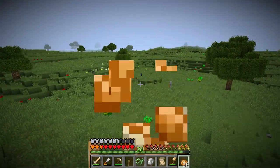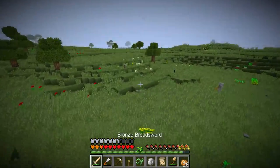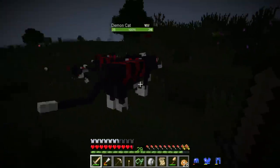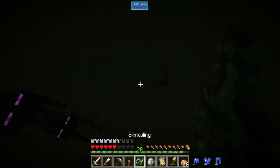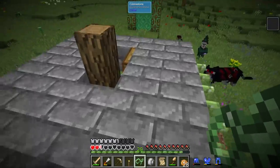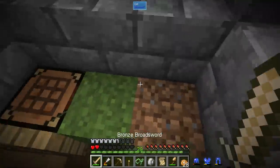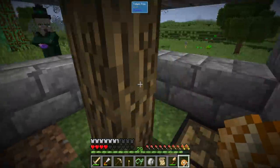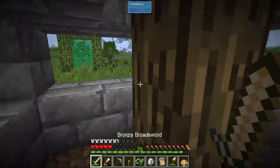I haven't found an enderman yet but there's one right there! Two enemies, and they're probably gonna kill me because they are so powerful. Oh, one died to the spikes! But this witch is gonna get me — oh, I got it!